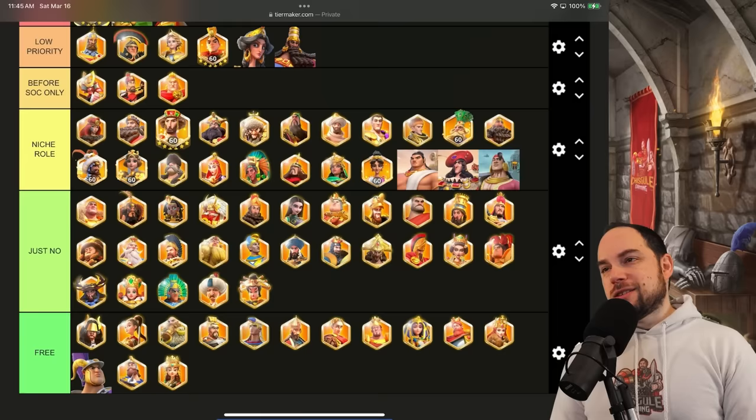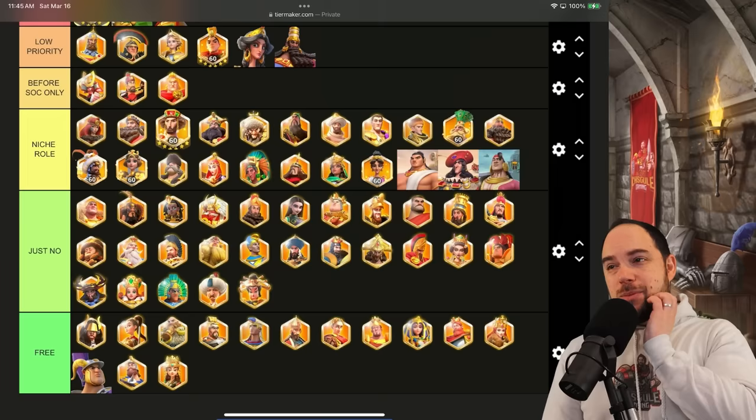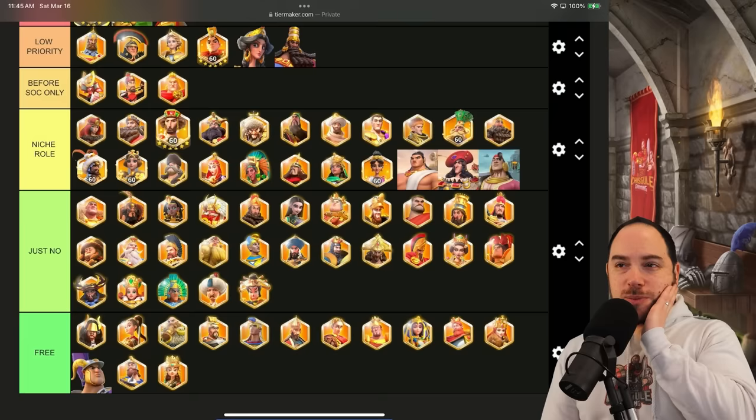Although Tariq Ibn Ziad is a great rally commander, I guess we keep him in niche role — I'm just tempted to move him out. At the end of the day, these niche role commanders: if you're looking here as a free-to-play or low-spend player, you're probably doing something wrong. I just don't think that's where it's at.